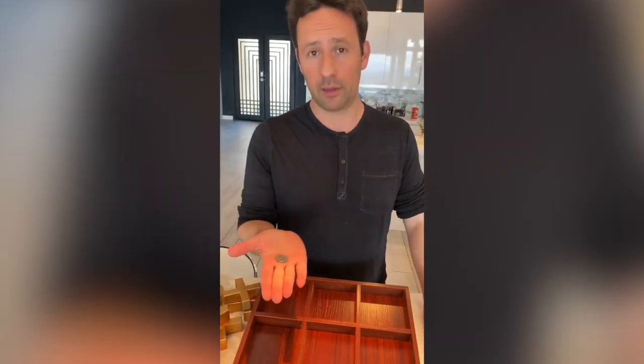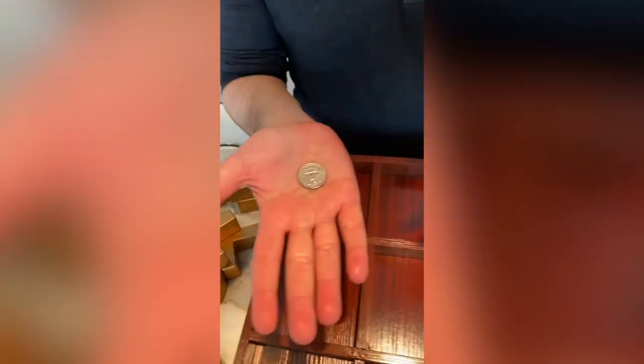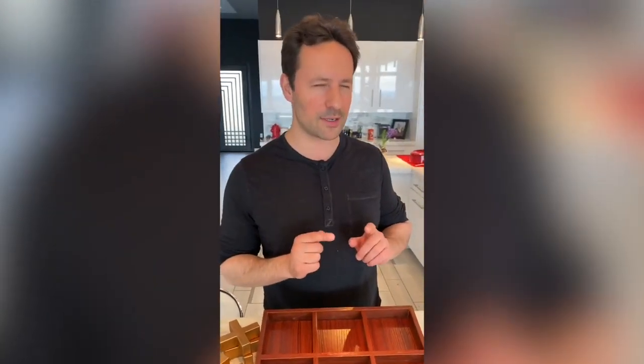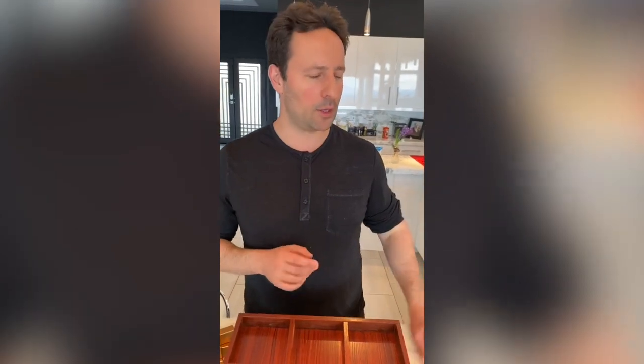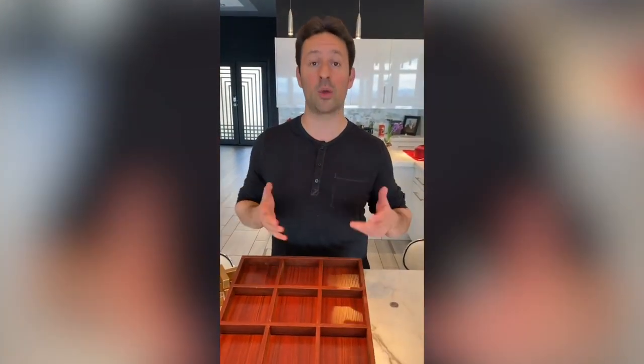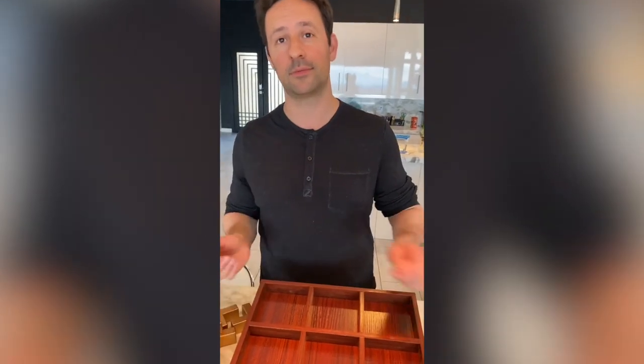So you have to trick the other person into letting you go first, and you need a coin. Everyone knows flipping a coin is a 50-50 way to determine something, but you're gonna be a little sneaky. You have to say this particular thing before you flip: 'Someone's going second, so let's flip a coin to see who it's gonna be. Do you want heads or tails?'